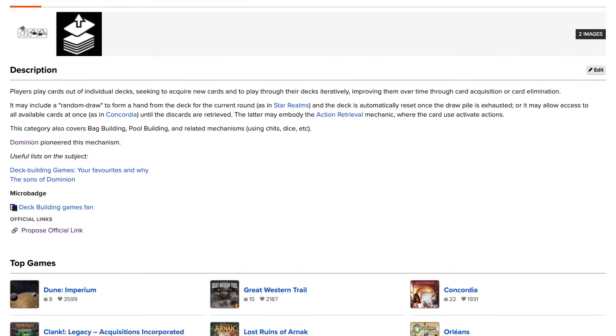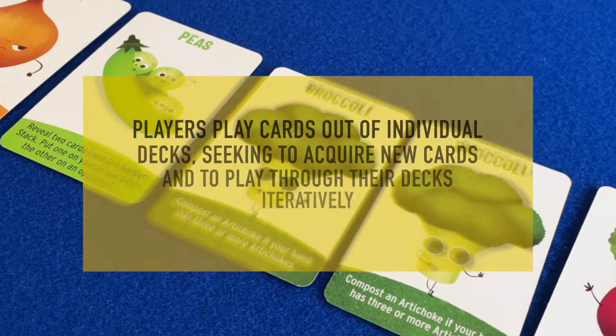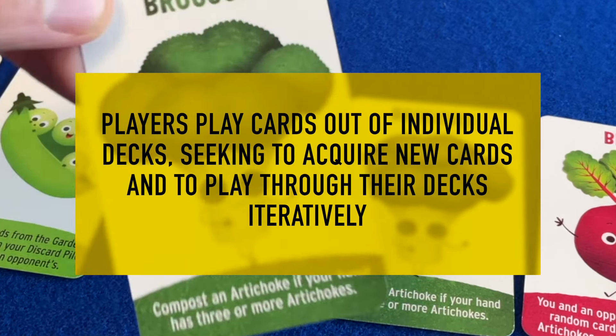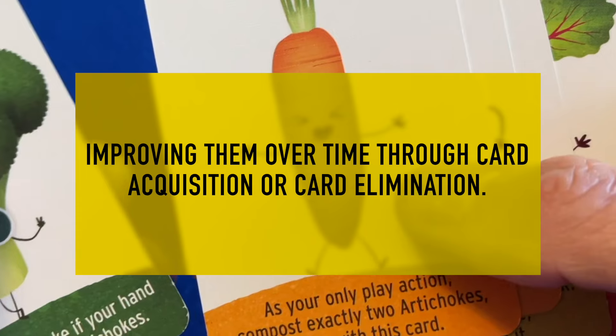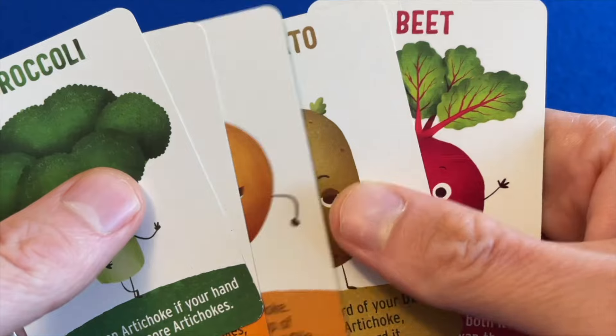Deck, bag and pool building: players play cards out of individual decks, seeking to acquire new cards and to play through their decks iteratively, improving them over time through card acquisition or card elimination. So there are two defining features of a deck builder. Firstly, each player has their own deck of cards. And secondly, the cards within that deck change over time.